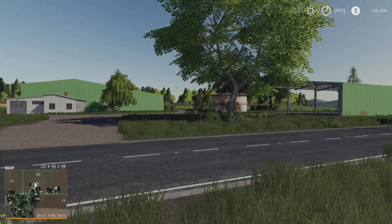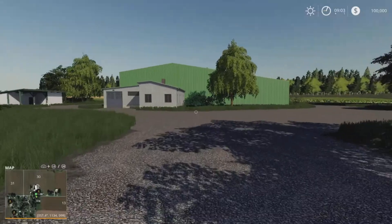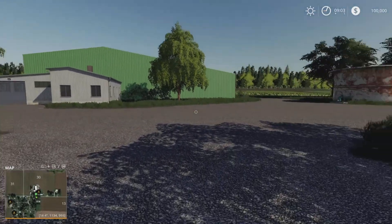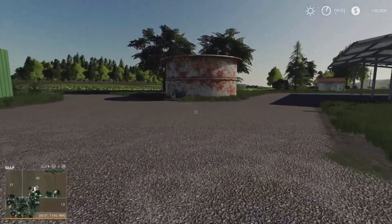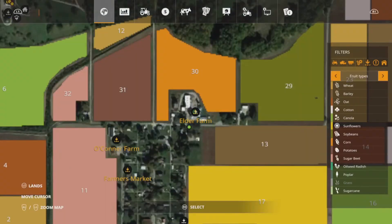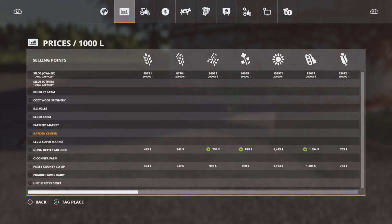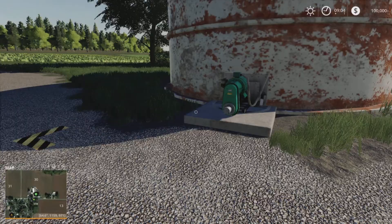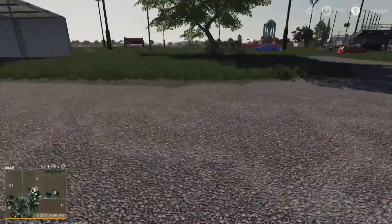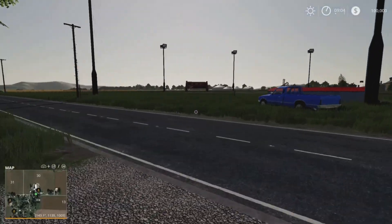Just over the other side of the road there's another sort of area with a big Easy Shed. I'm not sure what that is actually — oh, this is Elder Farm already. Elder Farm is another sale point, and I'm guessing that's going to be slurry — yes, it is. Your slurry goes in there. Right, back to the proper map tour instead of messing around.